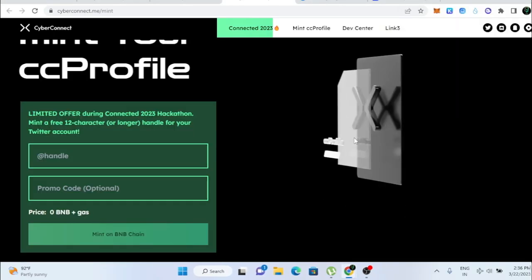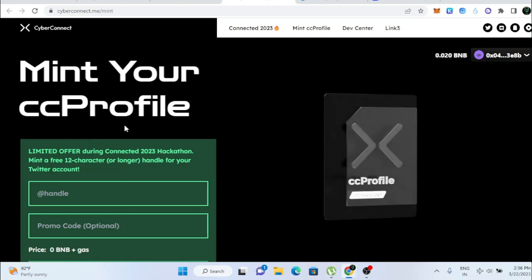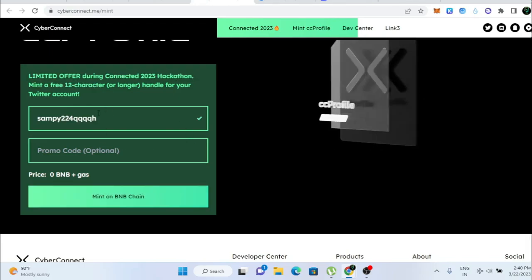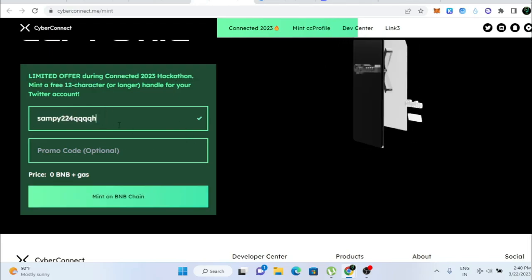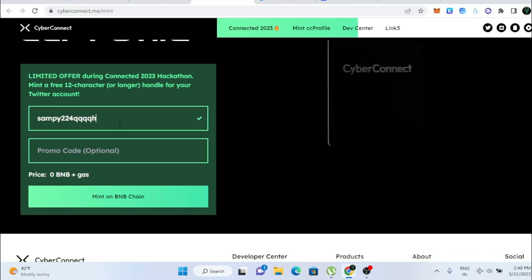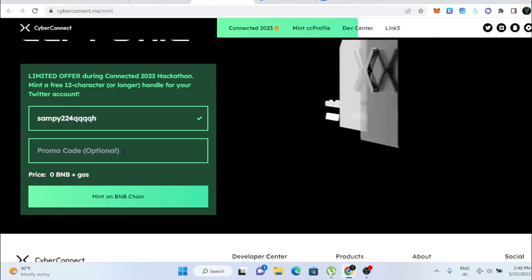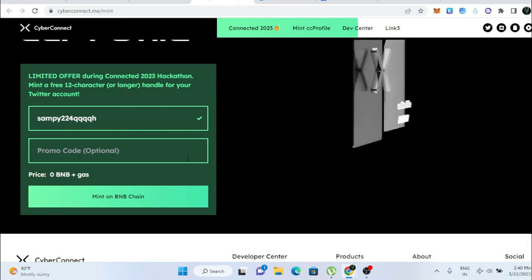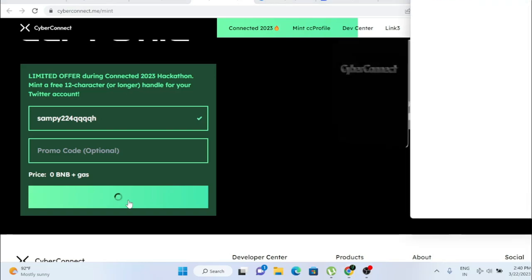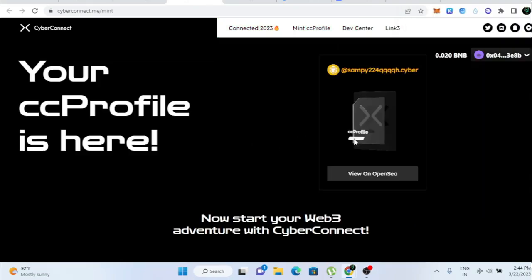Now your wallet is connected. To mint your CC profile, it normally costs 10, but right now there's a limited offer: keep your character length above 12 characters and it's free. You can create a dummy Twitter account with a username above 12 characters and use that here, because you'll need to do a lot of retweets. Use your dummy account for that. Then click 'Mint on BNB Chain', confirm the MetaMask transaction.